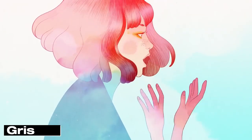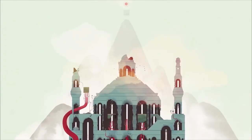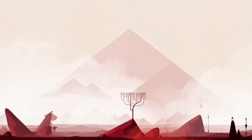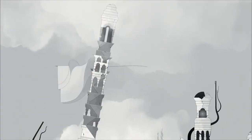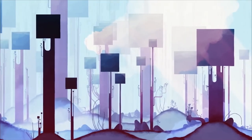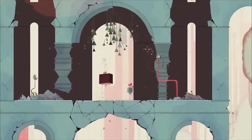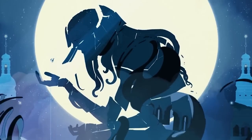Number 7: Grizz. Embark on a journey of sorrow and growth in Grizz. This visually stunning platformer captivates with its emotionally charged narrative, breathtaking art, and a world where colours tell a story of resilience and hope. Join Grizz as she navigates a world in transformation, discovering the power of healing through a mesmerizing artistic lens.